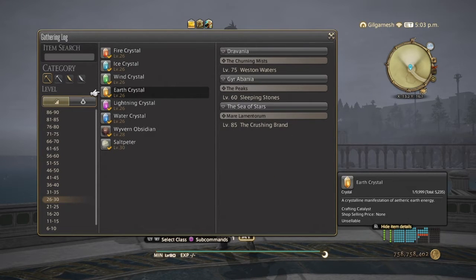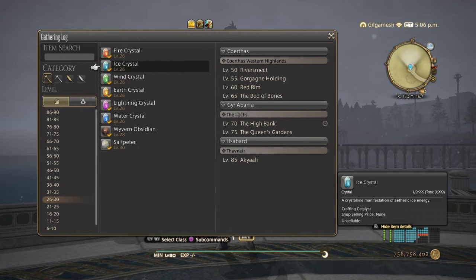Earth is basically just for leathers, but you're going to be needing a lot of leathers come patch 6.2. You're not going to be needing earth too much otherwise. Ice crystals you can easily substitute when you're making the Chandrite ingots — instead of using fire to make them you switch to ice, because you can then use fire for something else. For ice you're going to be going into Elpis.